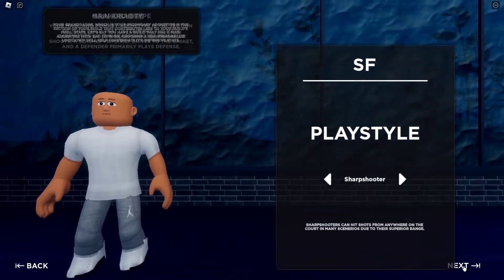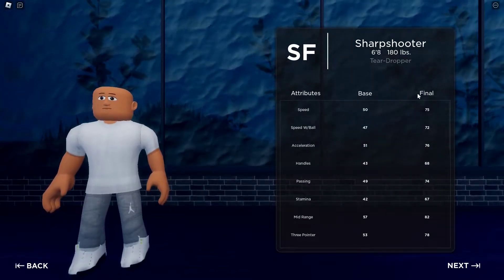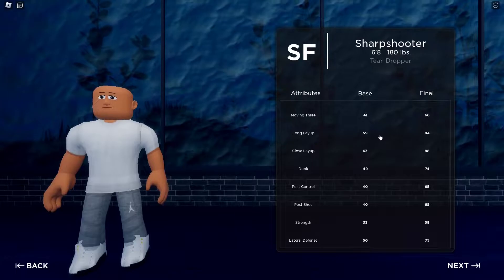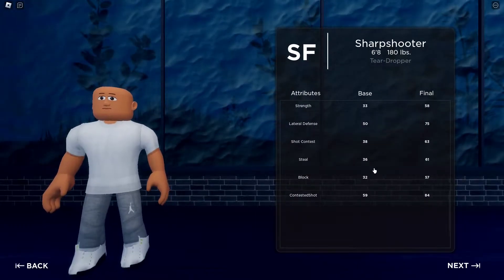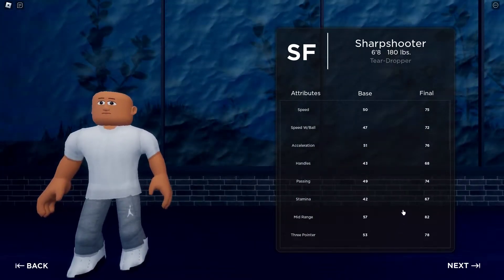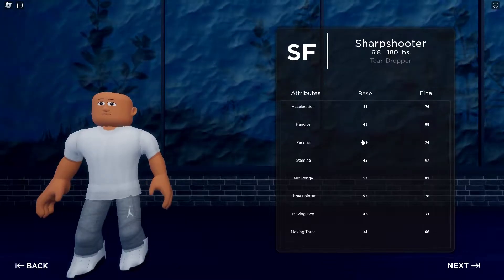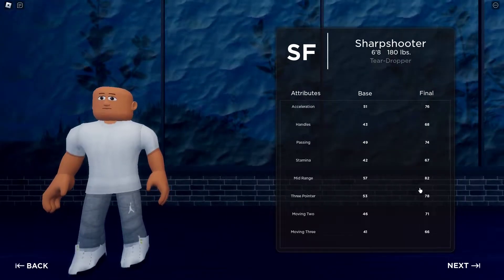This means we're going to be able to shoot really well and also score well inside the paint and in the mid-range. Let's check out our stats: 6'8", 80 pounds, small forward, sharpshooter, teardropper. Speed is average, three-pointer is decent, mid-range is decent, long and close layups are good, dunks are okay, lateral defense is okay, contested shot is okay. All the stats are split out in the 40s and 50s, which shows how well-rounded this build is. Anyway, let's hop straight into a game.